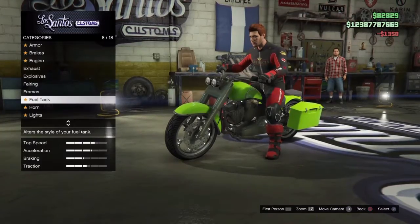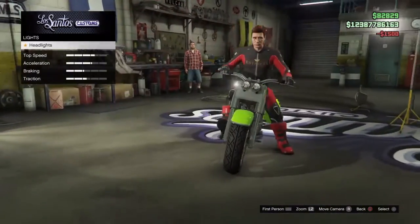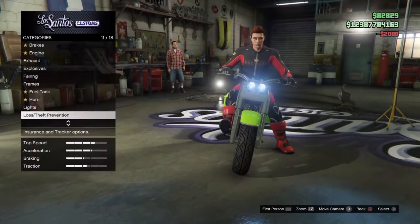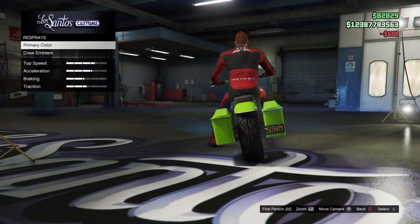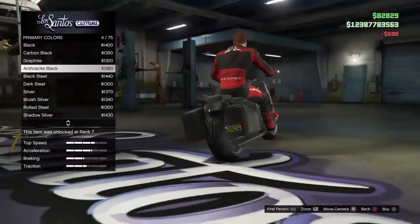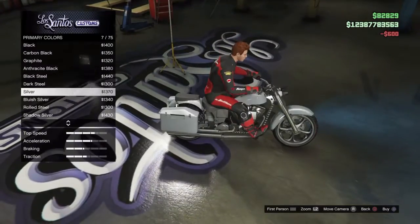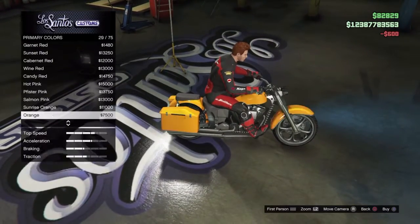We're just gonna do the customization and then drive it back to my apartment so we can see the speed of it. I actually want to get rid of those bags at the side because it reminds me so much of Franklin's bike that you robbed in the campaign.